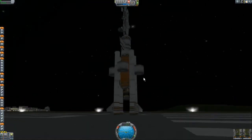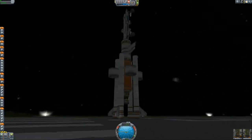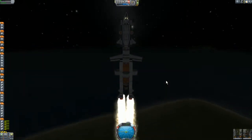Hi, in this mission we are going to use this rover attached onto the top of this rocket to go to Duna again and to find the Curiosity camera buried in the ground.